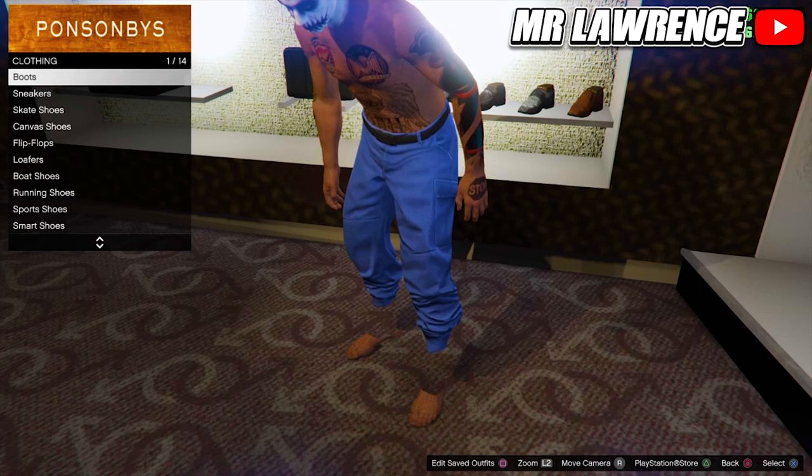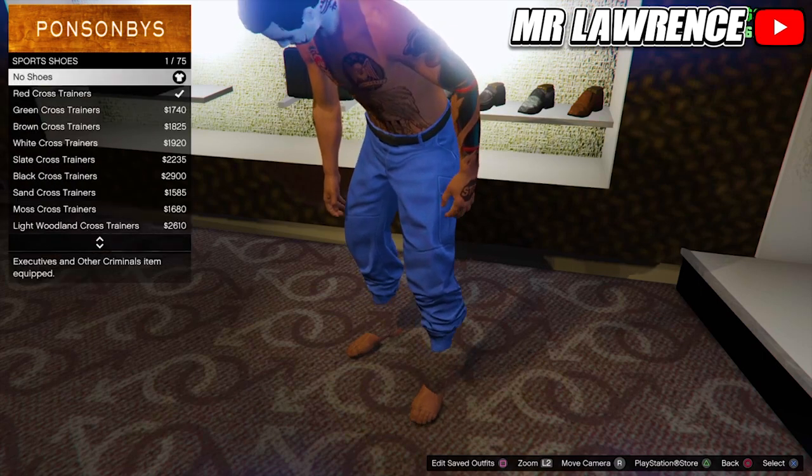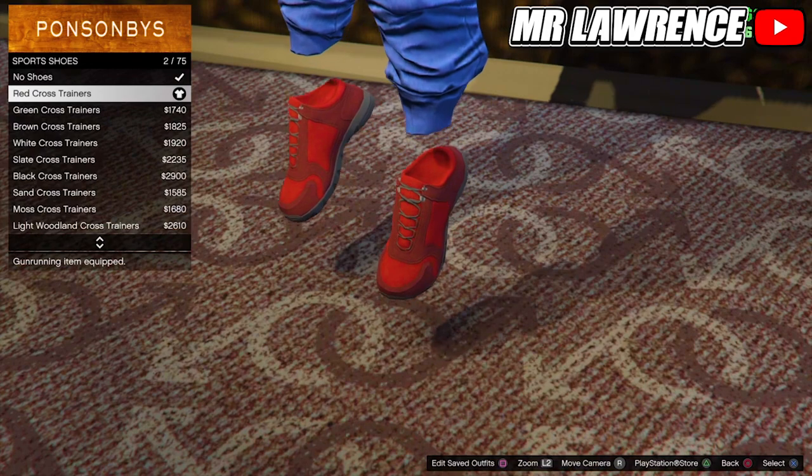Then go to Sports Shoes and buy the Red Cross Trainers. This will allow you to merge any shoes onto the outfit.